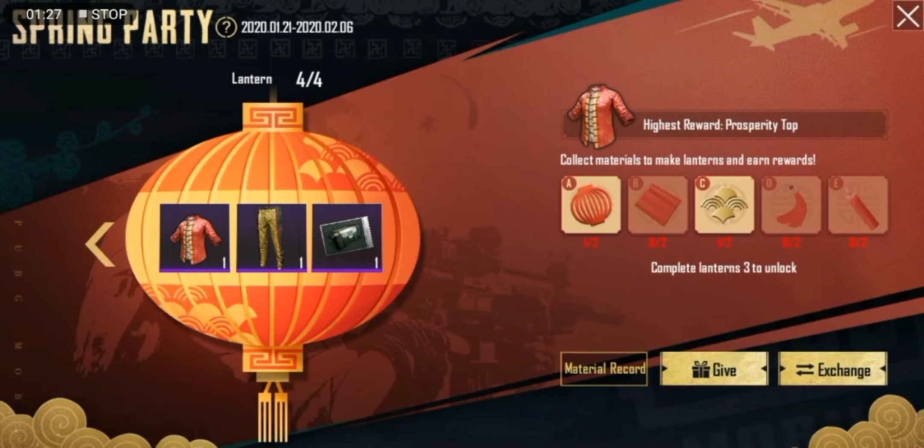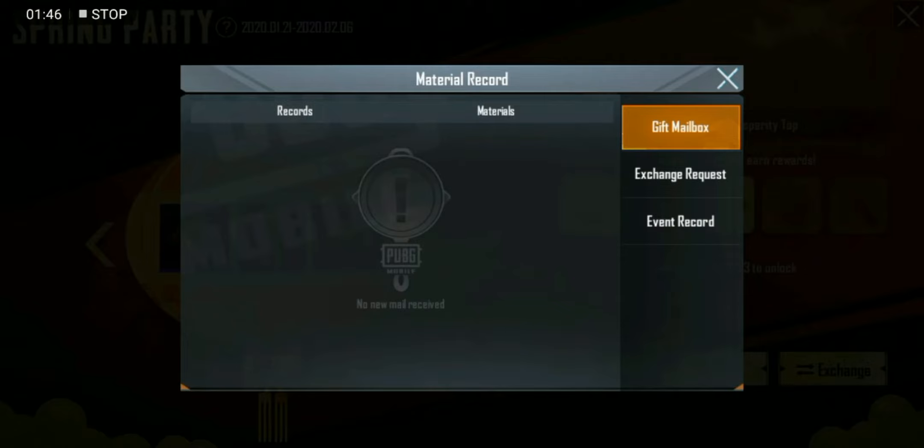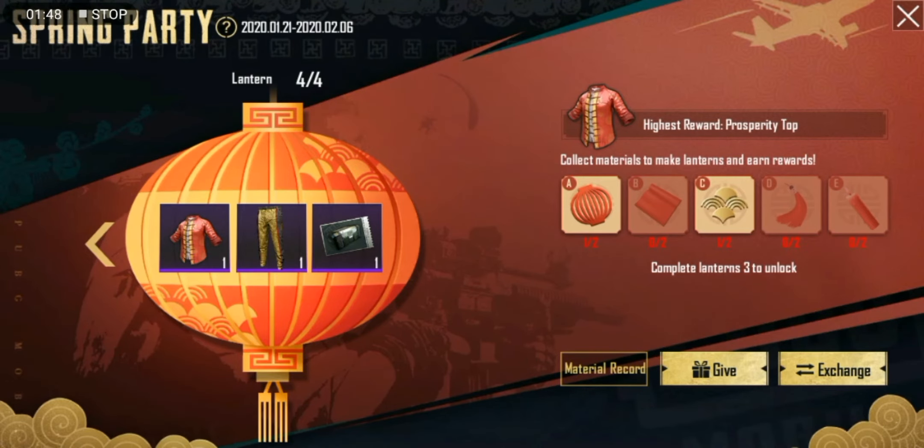This is a material record. This is a store with a random item. This is a portable item. This is also a store. This is also a gift box.